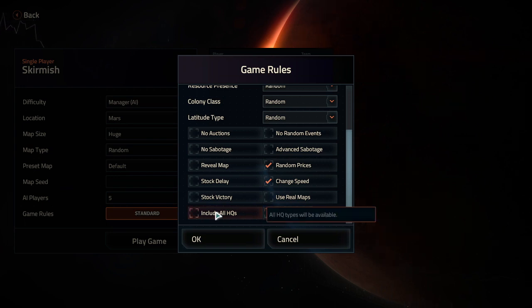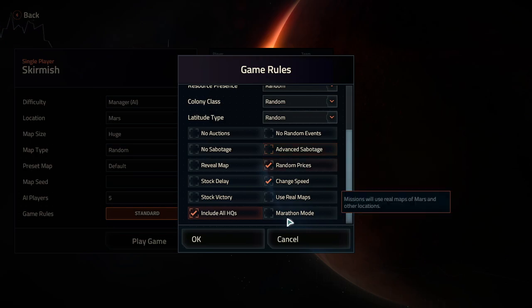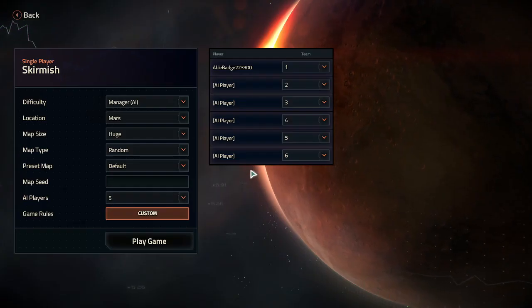Include all HQ types - I'm going to do that this time around just to show you the different types of HQs and what they do, and how you can select which one is best for the particular map. Normally you only get four, and from there you need to select the best headquarters for that particular map.